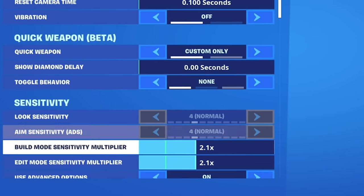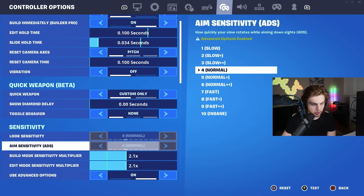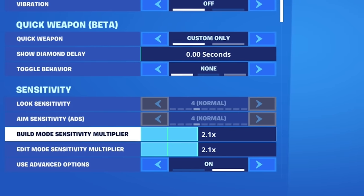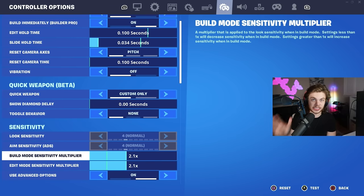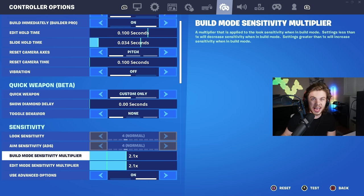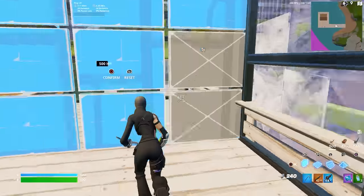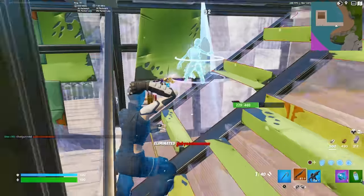For the actual sensitivity, I play on 4.4. Most controller players stay anywhere from the 4 to 5 range and don't change it much, so I'd recommend keeping it around there. For build and edit mode sensitivity multiplier, I have it on 2.1 — I played 2.3 before and it was too fast, 1.9 was too slow, so 2.1 is the happy medium. It allows me to do high ground retakes flawlessly and piece people up without any errors.